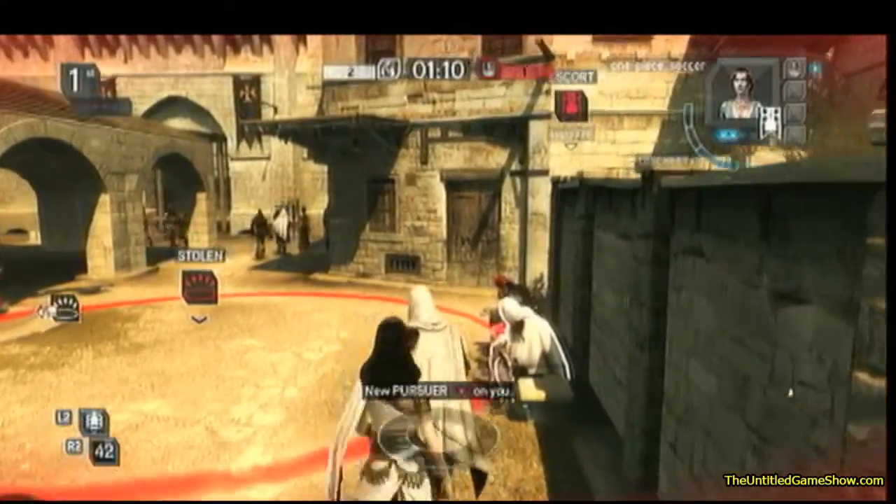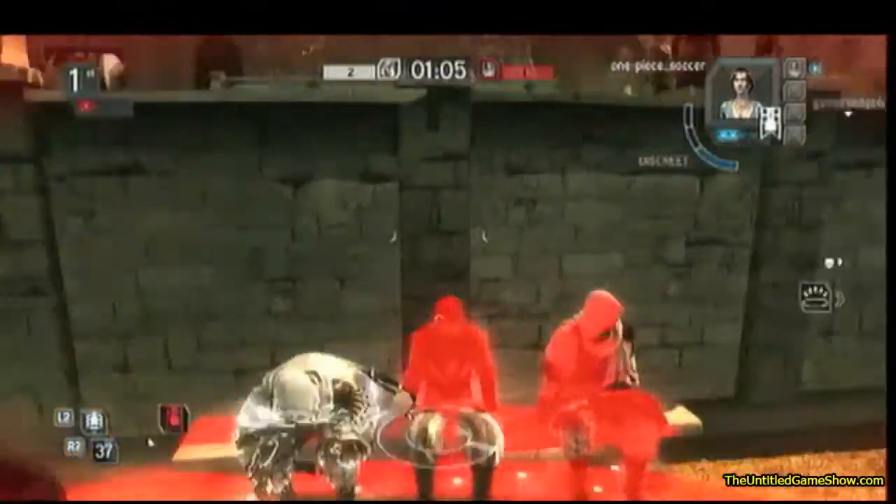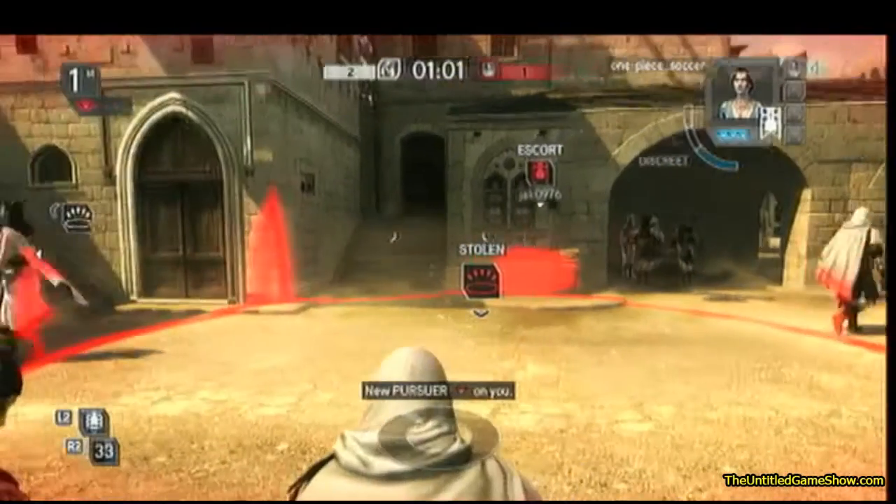Infiltrate the enemy's base, make sure no one's following. Once you're inside the enemy's base, find a clear spot to sit down on a bench, right in the base, right where the artifact is. Make sure no one's around ready to kill you.